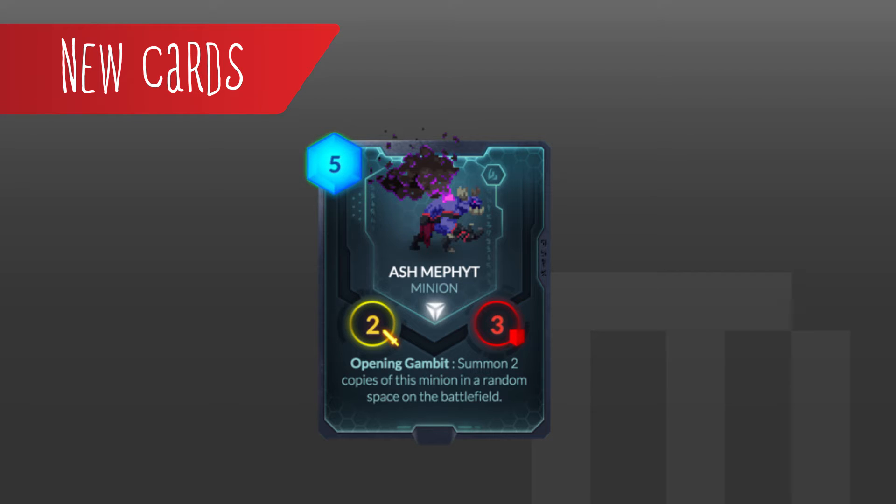Up first, we have the Ash Minfinth — I'm not even going to pronounce the rest of that because I'll butcher it. He's a five cost, two attack, three health. He's a common, so you'll probably see him a lot. His opening gambit summons two copies of this minion on random spaces on the battlefield. He looks awesome, and this sounds awesome. Basically, you're getting a six-nine sort of dispersed across the map for five cost. I can't complain — this card seems really strong.